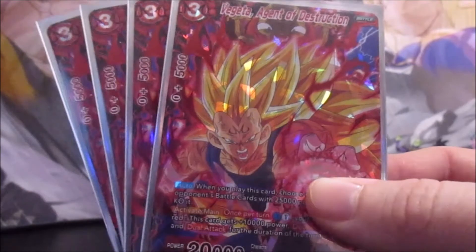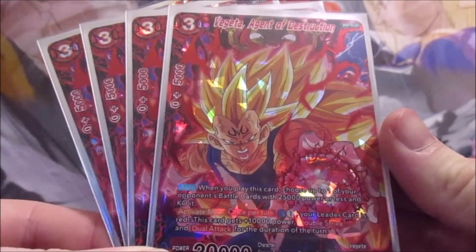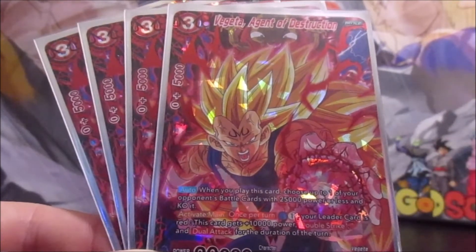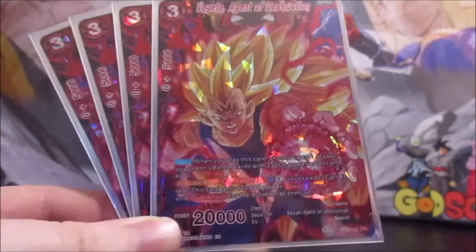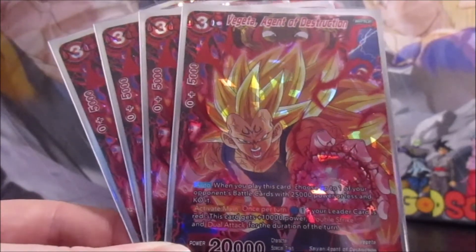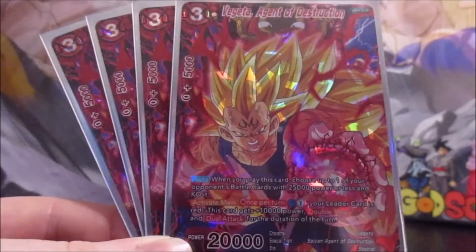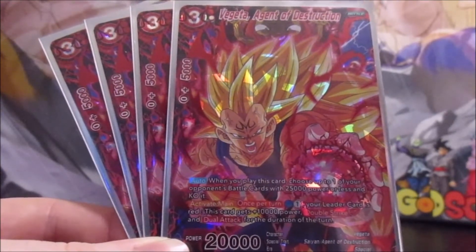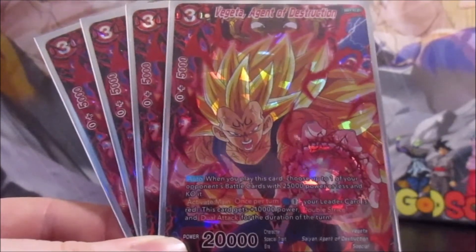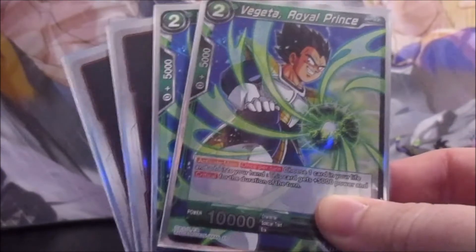Vegeta Agent of Destruction's auto lets you KO a battle card with 25,000 power or less when he comes into play. His Activate Main is really cool — for one blue and one other, if your leader is red, he gains plus 10,000 power, double strike, and dual attack. So 30,000 double strike that attacks twice is insanely powerful, especially for turn two. Because all your energy should ideally be Vegetas, your leader makes him blue, so it's easy to activate that ability.